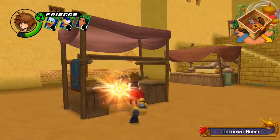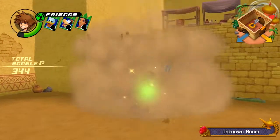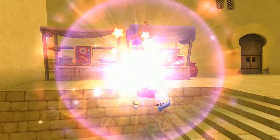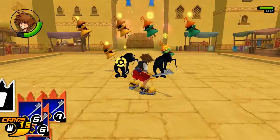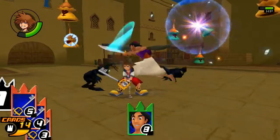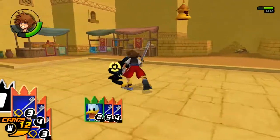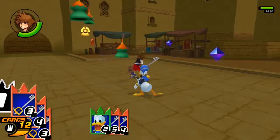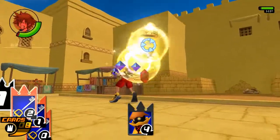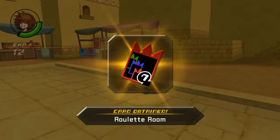Alright, attack this thing. What do we get? Just some health orbs, it looks like. What are these red orbs? Moogle P. Oh man, I'm so immature. Boink! Got him. Come here, Aladdin, get him! Come on, Donald. Nice. One dude left. Nice. Not bad, I'll take it. That was actually a pretty good fight that time.